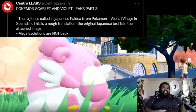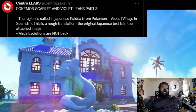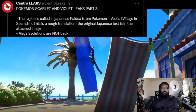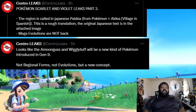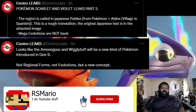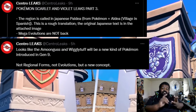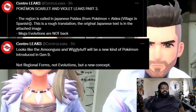Now we've got some rapid-fire leaks coming out of Centro. First, the region will be called Paladio, from Pokémon plus 'aldea' which is village in Spanish. Mega evolutions are not coming back, so that's another confirmation of that. It looks like Wigglytuff will be a new kind of Pokémon introduced in Generation 9 — not a regional form, not an evolution, but a brand new concept. So it's not a regional, it's not a cross-gen evolution — it's something different, which I find kind of interesting.